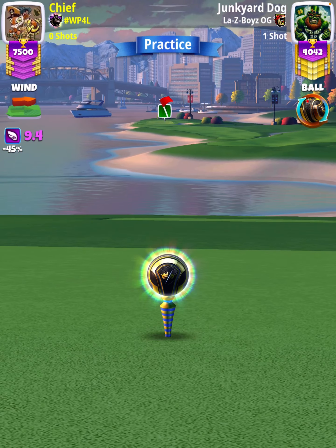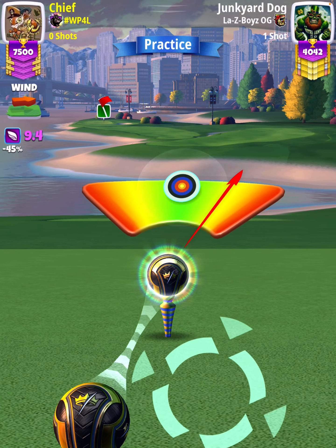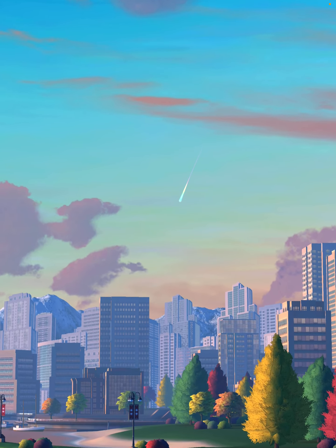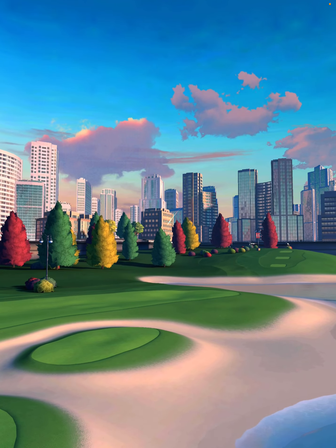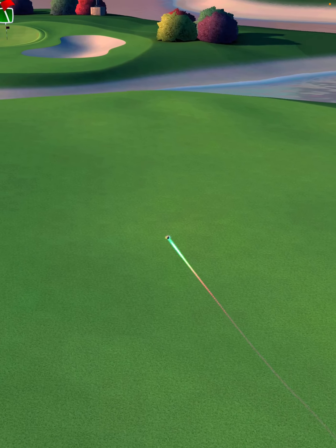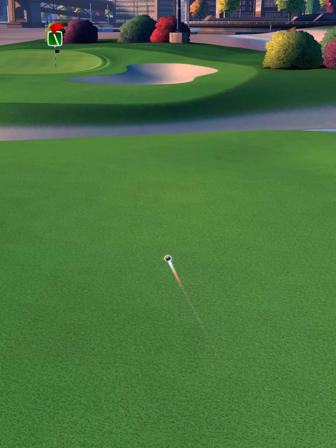We're going to apply max overpower with about 1.9 balls of left curl. There's going to be a little bit of a shake to the needle, but nothing crazy, and it should still be safe with great left or great right. We are going to land on the fairway pad, bounce over into the next fairway, and then roll down the middle.